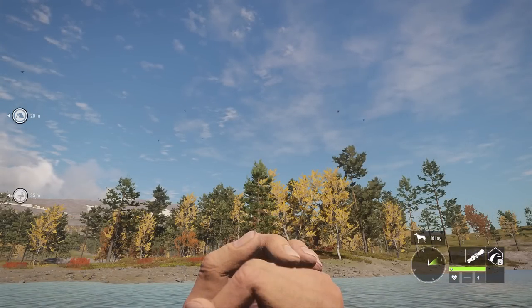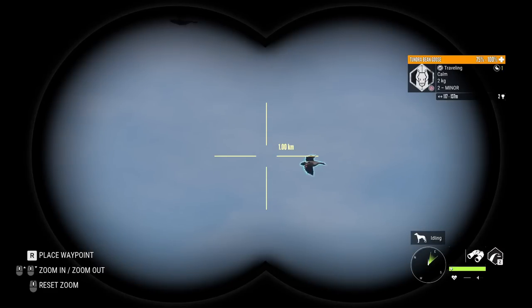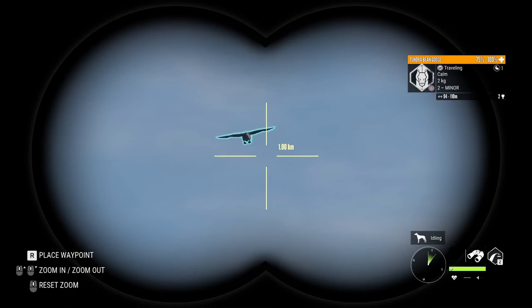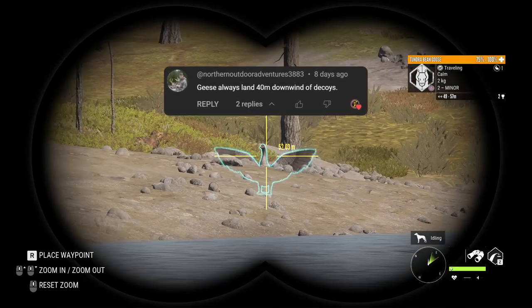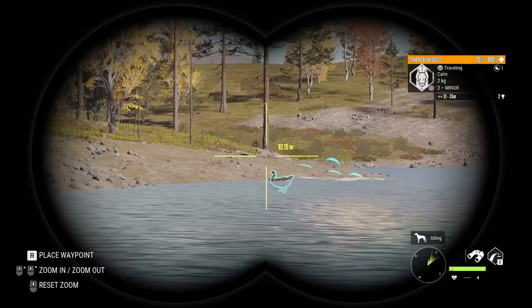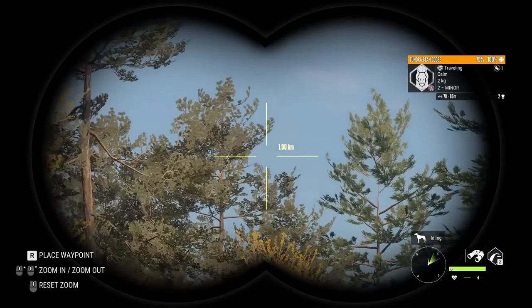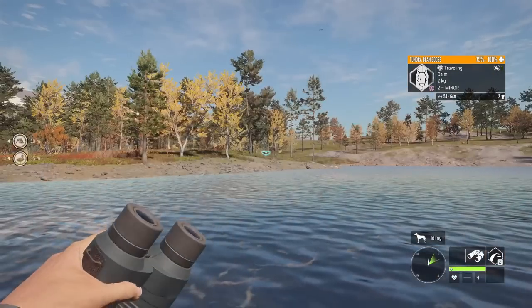One thing I've been experimenting with is blind placement for goose hunting, because I really want to be more efficient when bringing flocks in. We had a comment on the last Reventuli video saying that geese tend to land about 40 meters downwind of the decoys, and I've been testing that out. It does feel at least a little more consistent — it's not always 40 meters, but they do seem to land in that general vicinity.